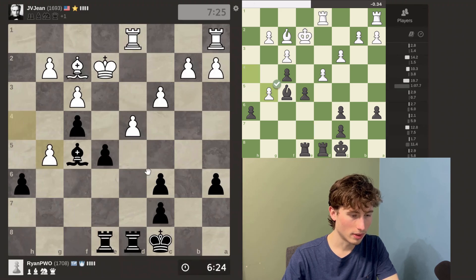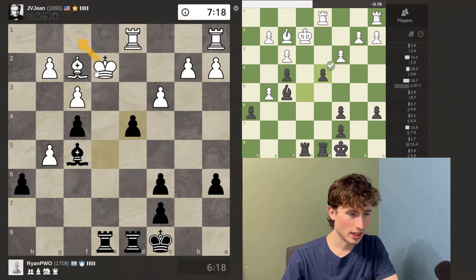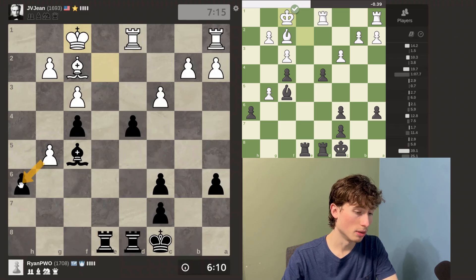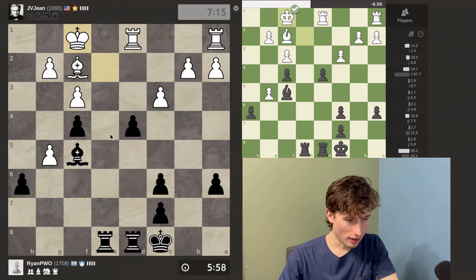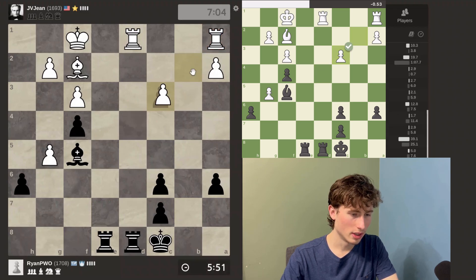If he pushes, that wouldn't work. He has now decided to take, so I'm going to take this with check. I think he kind of blundered that. Now the king has to move, probably here. But this pawn is also hanging. Since his king's here it's blocking his rooks, so I could just take this — and then he won't be able to defend this pawn here. I have to be careful though. I'll just take that. Now I'm threatening to take this, attacking his rook, so I'm guessing he's probably going to take back, and then I'll just take back.